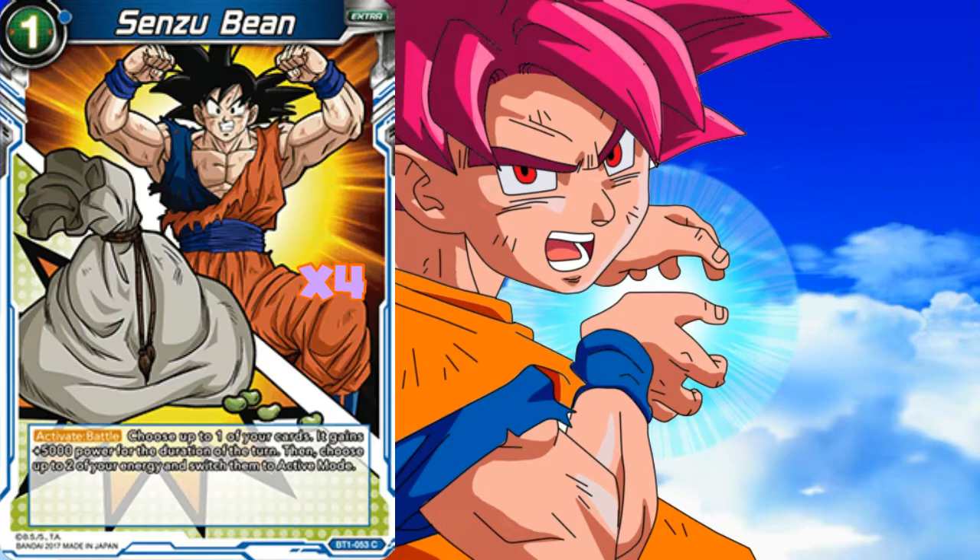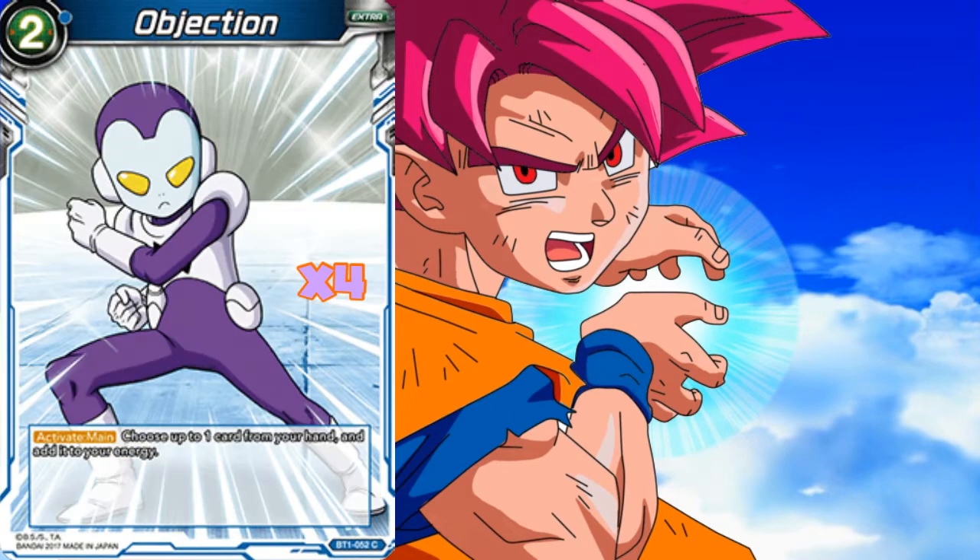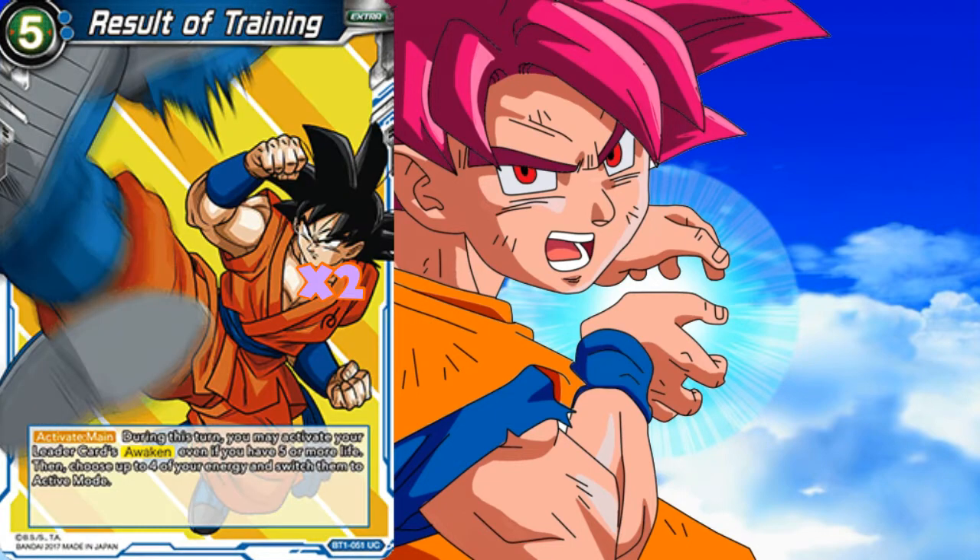Running four copies of Senzu Bean — this is a super vital card in the deck. Once we've gone through all the cards I'll explain exactly what we're trying to do, but being able to buff up our leader and get that extra energy untapped is great. Running a playset of Objection — the deck's all about ramp, so there's no reason why we wouldn't be running four copies. You do lose resources from hand, but we do look to mitigate that with our Babidis. And two copies of Result of Training — the big difference between this deck and the Goku Black deck is that we can't self-awaken, so if our opponent isn't attacking us it's nice to be able to grab Result to do so.